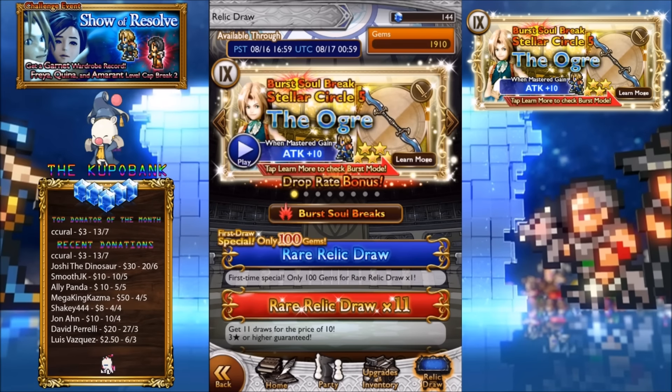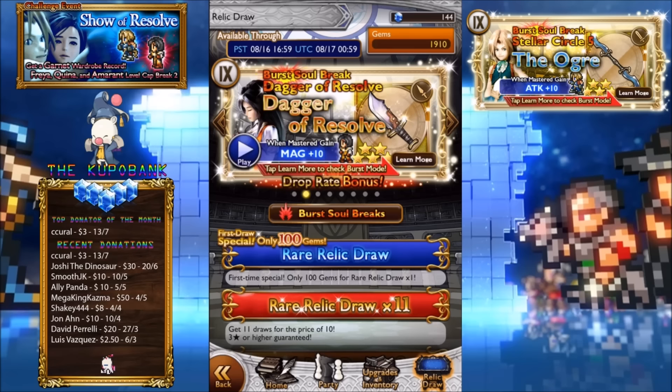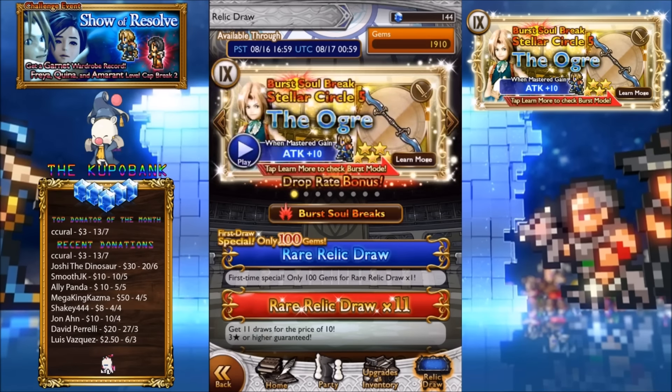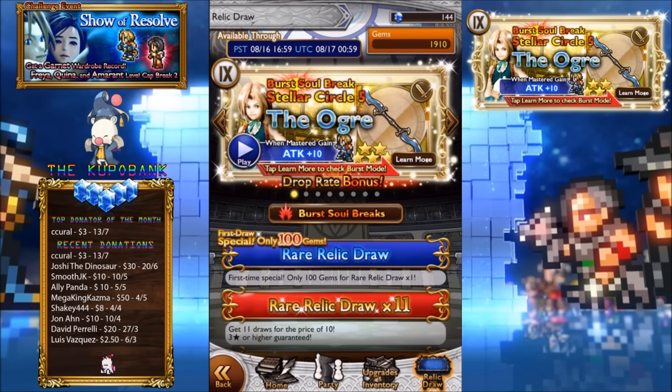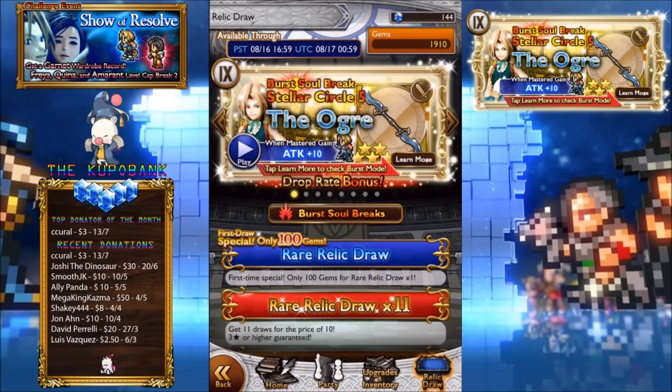I'm considering doing a 3-pool but I'll think about it, we'll see. Anyway, these relics look pretty good. And it's the first banner, I believe it's the first banner with 2 BSBs in it. So that is pretty damn cool. Because the only time that we're actually gonna get double BSBs is in the double BSB festival, which is coming in a few months I believe. So, let's get to the relics.